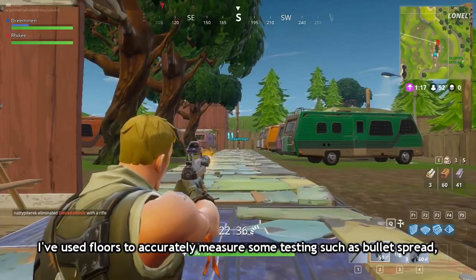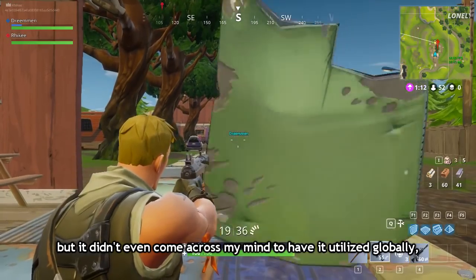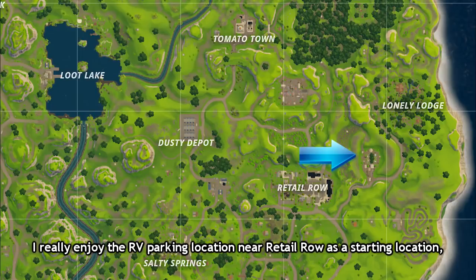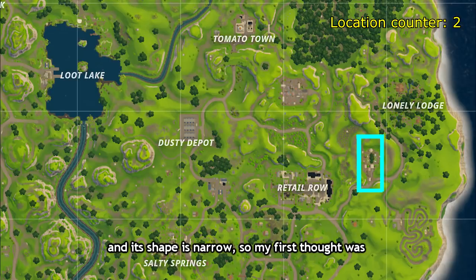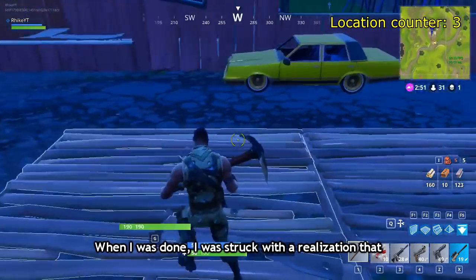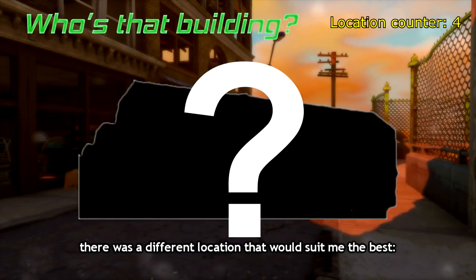I've used floors to accurately measure some testing, such as bullet spread, but it didn't even cross my mind to utilize it globally until a random idea came to me. So here's how it started: I really enjoyed the RV parking location near Retail Row as a starting point — its shape is narrow — so my first thought was to build floors across it and then compare other locations with that. When I was done, I realized there was a different location that would suit me better.